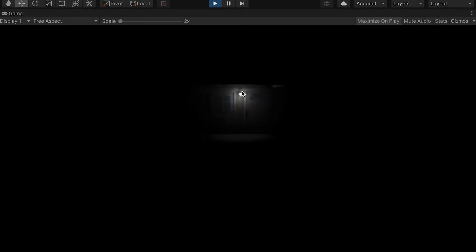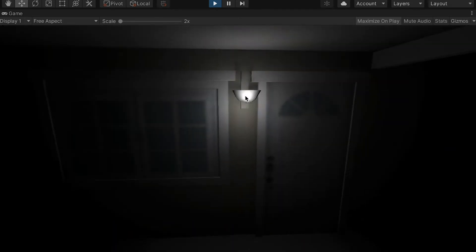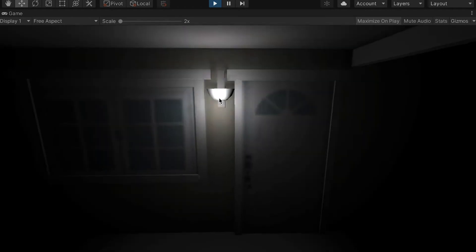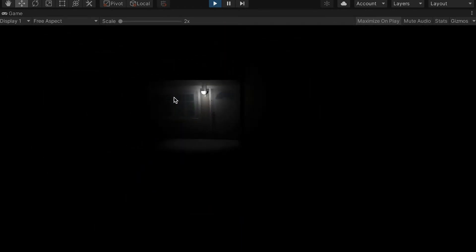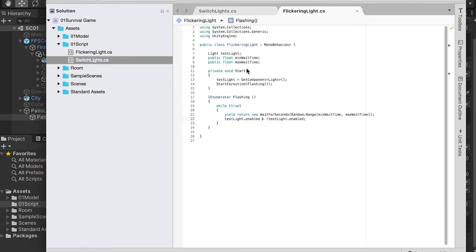Now we have this light as an indication that there's something here and the player will need to walk to it. There's always a light staying there, and the other light with lower intensity is flickering, so it doesn't feel too intense. It looks much better now.